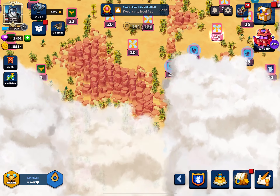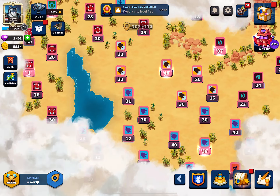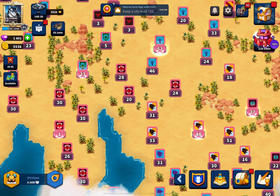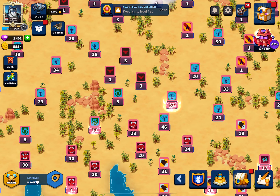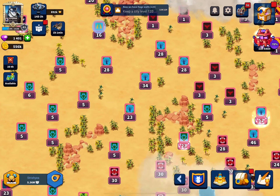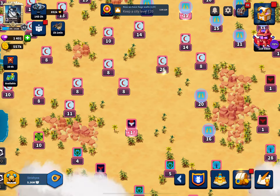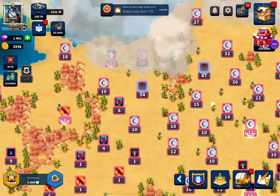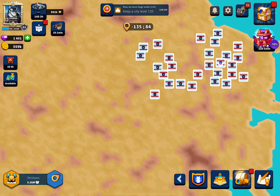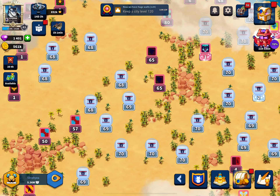I went around my island and took all level one cities. If they were level three or five I'd also take them, because attacking a level five knocks it down to level three, and level three knocks it down to level one — the minimum. I attacked all the level one cities, starting with the lowest KP players and working up from there.